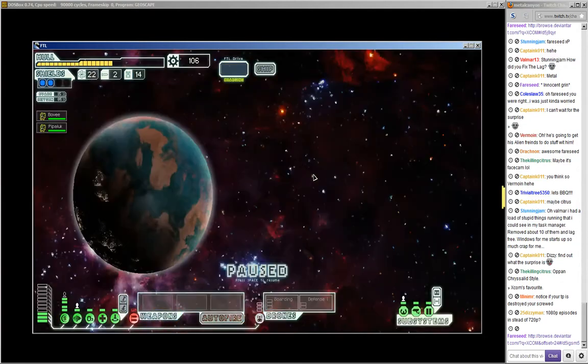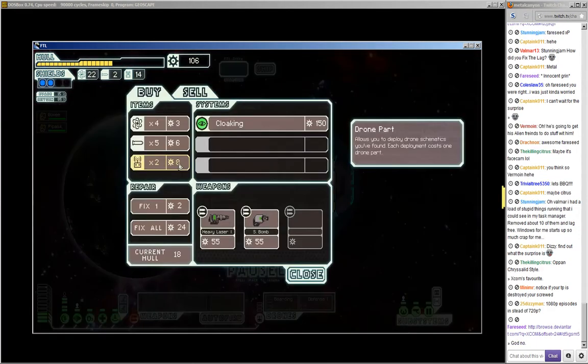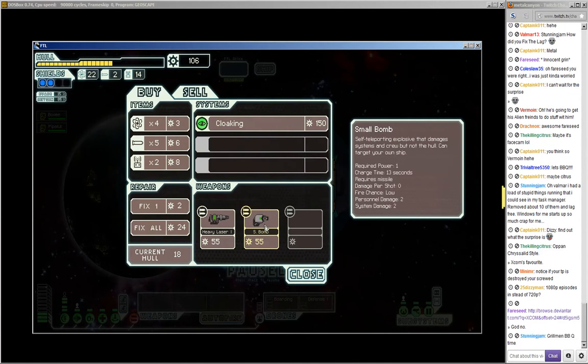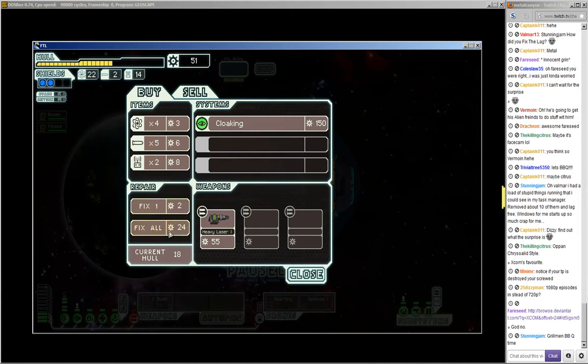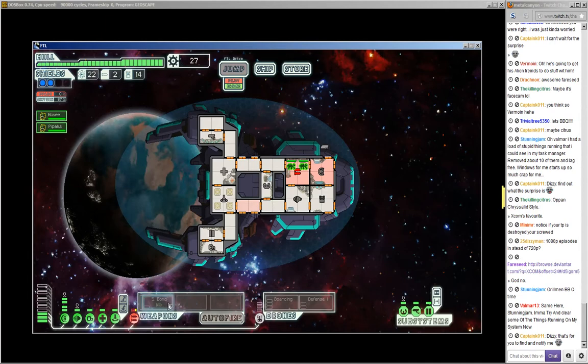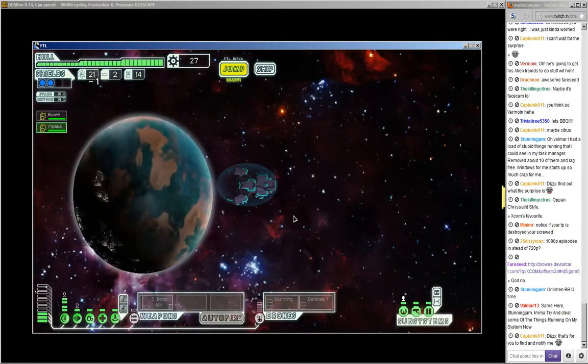Let's go to the store so we have a bit of time left. Cloaking is quite nice, but heavy laser, S-bomb — that could be useful. Let's fix all. Let's go and repair this, and we only need one energy for this, so that's excellent. They're getting skills in everything because they're doing everything. Let's jump to the next point of interest.